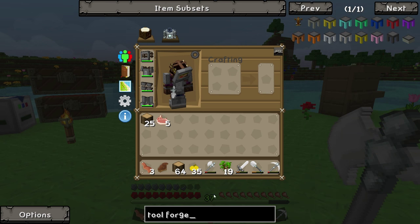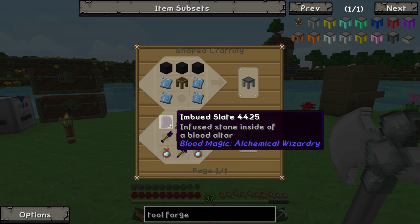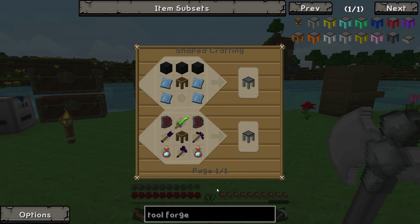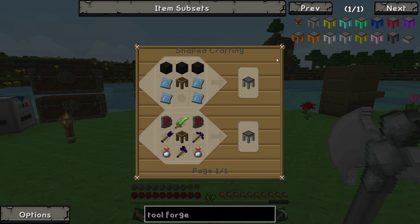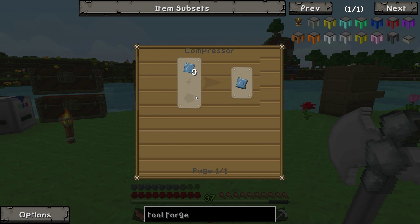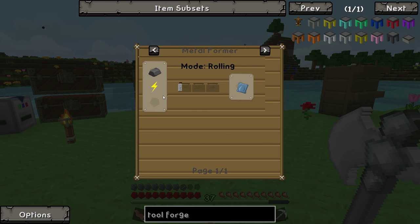The Tool Forge is a lot harder to get. There are two ways to do it. One way is more magic-oriented with things like Blood Magic, Witchery, and Thorncraft, but it seems way more expensive than the other route. So we're going to do it the tech way. To make it we need four dense refined iron plates, which are made by compressing refined iron plates, which can be made by rolling steel in a metal former. So we need a metal former.